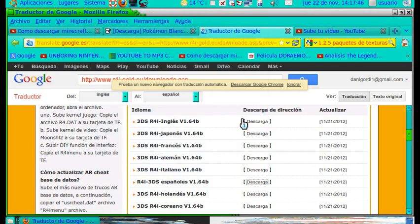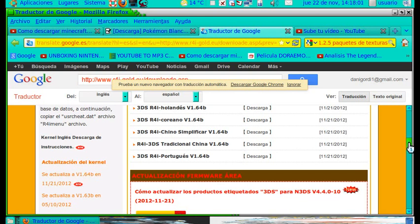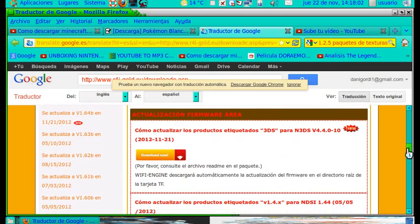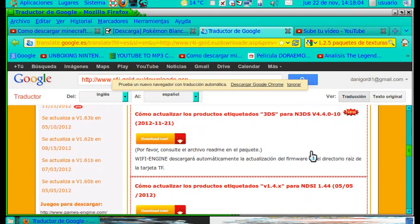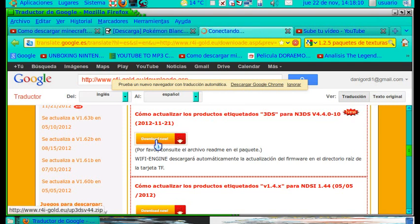Cuando se haya descargado, lo abrís y os pondrá un montón de carpetitas. Copiáis todo eso en vuestra raíz de vuestra tarjeta, así que la tenéis en blanco. Y para que os funcione esa actualización, tenéis que descargaros esta. Le deis a doble y a aceptar.